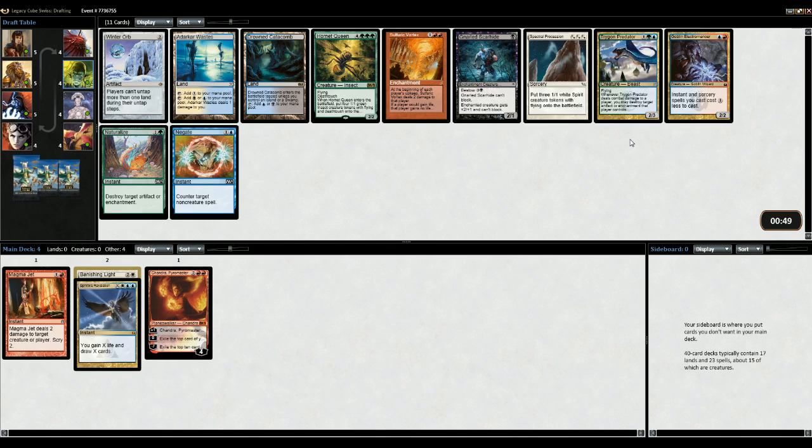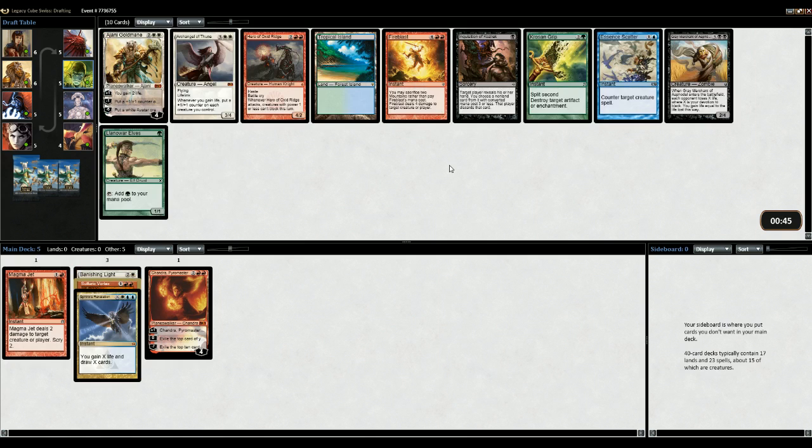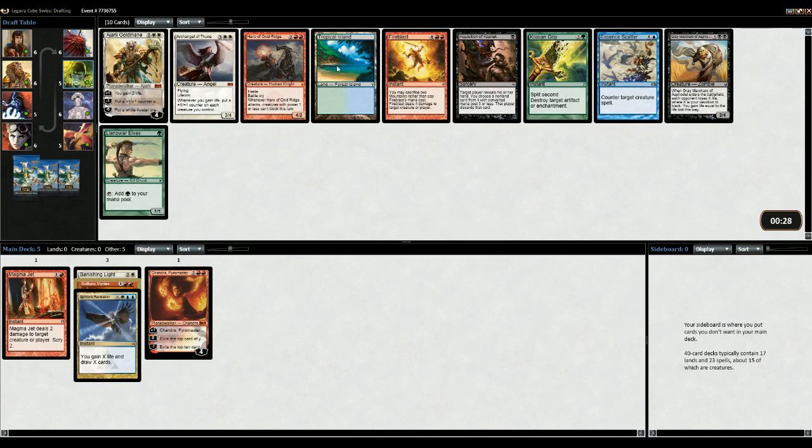Hornet Queen would be fine, but you don't want to be those colors anymore. I think I want to be blue-red with a splash, but here we get a Sulfuric Vortex which is obviously really good if you can grow aggro. Someone doing white-red aggro should have been picking this - just not much red in the spec. Maybe it's bad luck or maybe someone is red and just passing. Fireblast versus Hero. There's also Lantern Worlds, but we decided I'm not going green - I think it would be a bit too late to jump into it. So it's basically Fireblast versus Hero, and I think Fireblast is better.